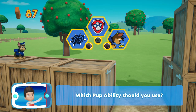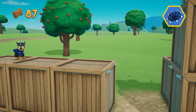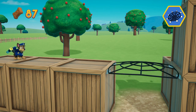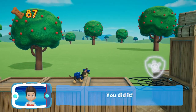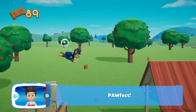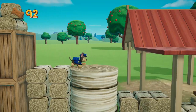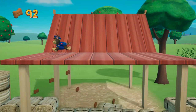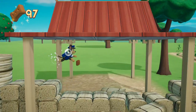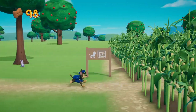Which pup ability should you use? We're gonna go net! You did it — perfect! Nothing up there.